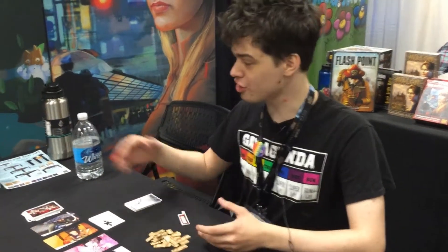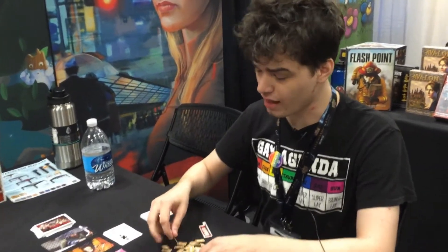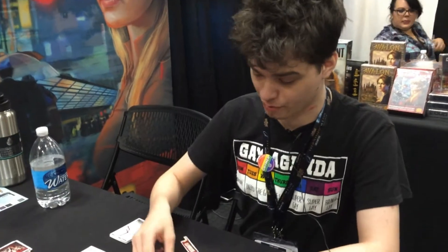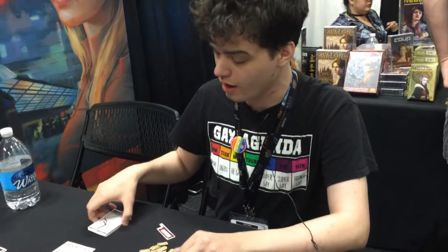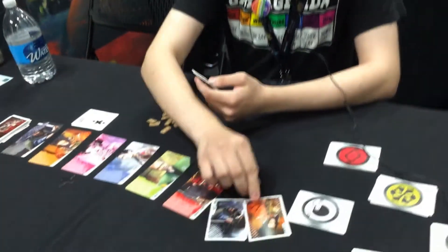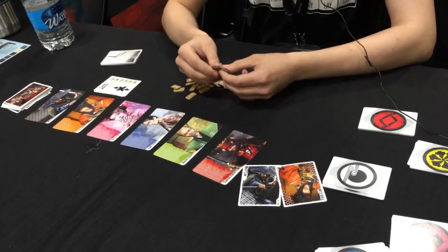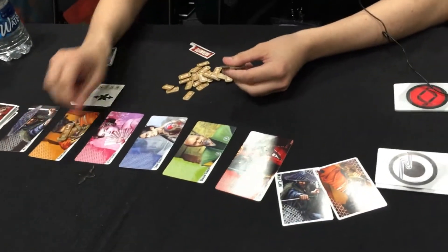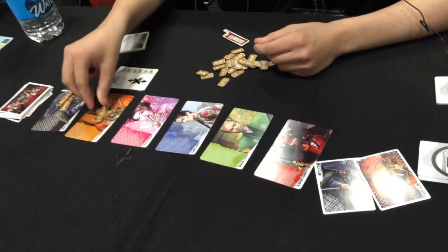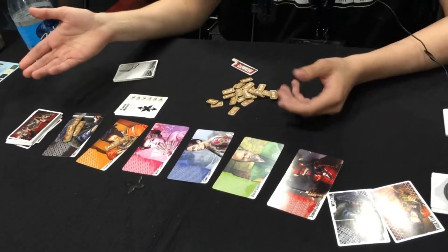Today I'll be explaining Shogunate to you, a new game that came out recently. It's a social deduction game, a lot like Resistance or Coup if you've played those before. The goal of the game is to get 12 honor on two leaders that you have been randomly dealt and keep secret from everyone else. You want to get 12 between, say, Tiger or Wolf, in any way possible, then you stop the game and say I've won.